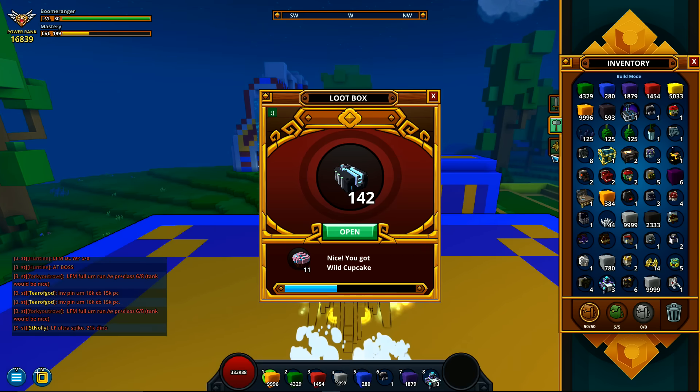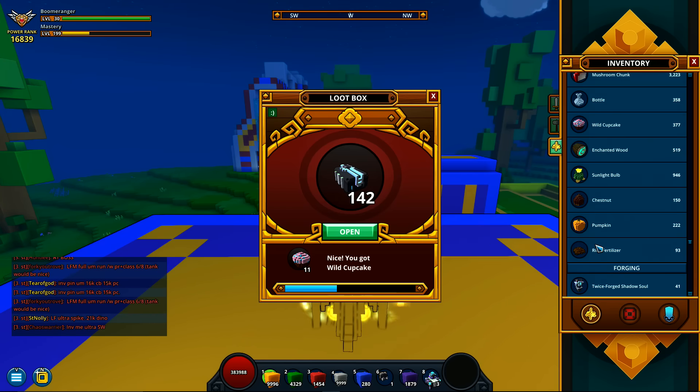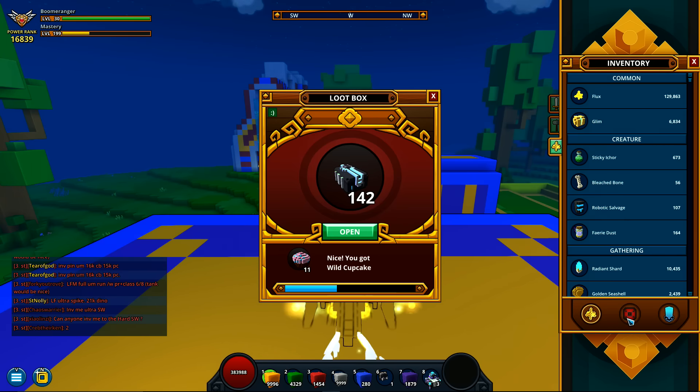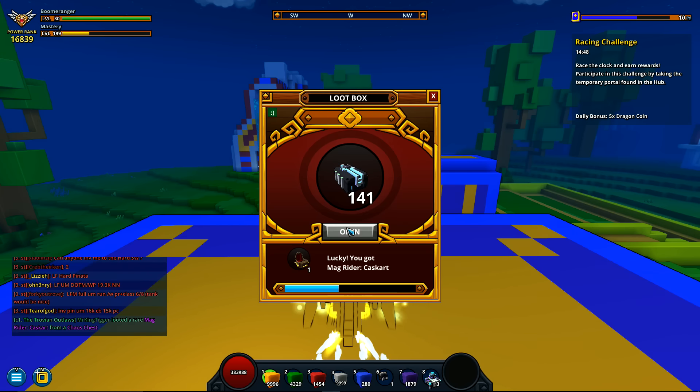I want to check how many chaos cores I have right now. It should be in crafting — there they are, chaos crafting under the dragon coin tab. We have 18 of them, which means we might be able to craft something today. And we just got a mag writer!